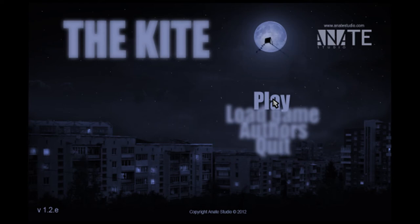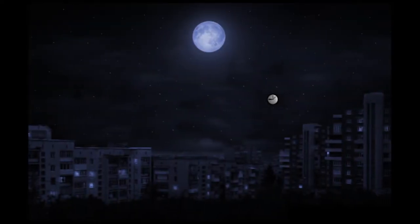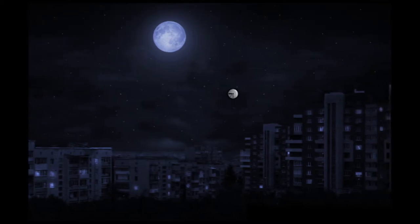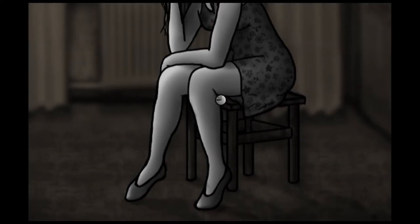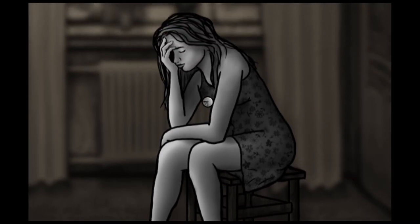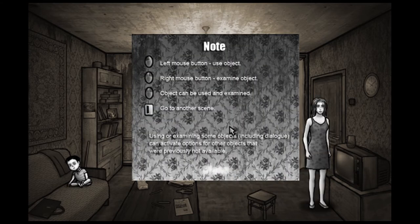Other than knowing it's an indie game, I have absolutely no idea what it's about, so I guess we're just jumping right into it. It looks pretty good so far. Soundtrack sounds pretty nice. Oh jeez, she looks sad. It's raining really hard outside and it looks really depressing, so I guess it fits quite well. Left mouse button: use object. Right mouse button: examine object. Object can be used and examined. Go to another scene. Using or examining some objects can activate options for other objects that were not previously available.